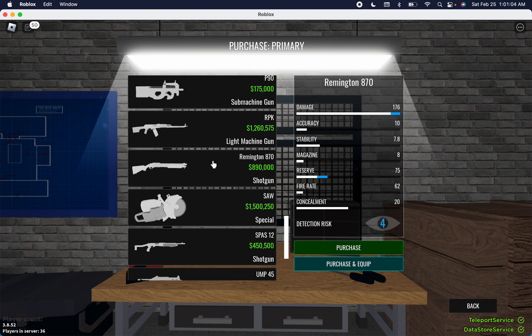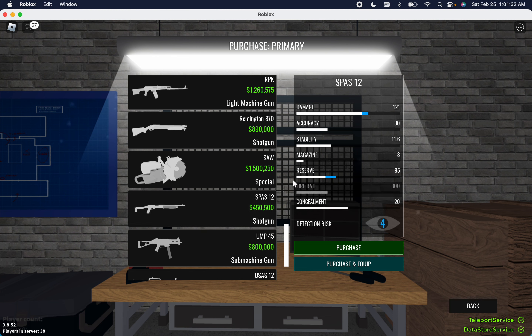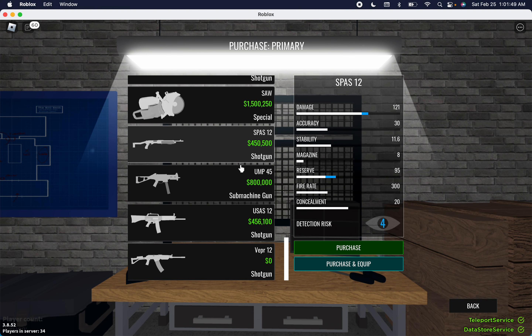The R870 — good damage, it's pretty much just an Ithaca but slightly better. Good choice. The SAW is special — it's really good if you're using it for missions like Roe Bank, or anything with deposit boxes, even Brick Bank. The SPAS — personally I think this is one of, if not the best, shotgun besides maybe the Remington. It has good damage, decent concealment, a really outrageous fire rate, and it's not pump-action so you don't have to cock it back every time, which saves you a lot of time on reloads.